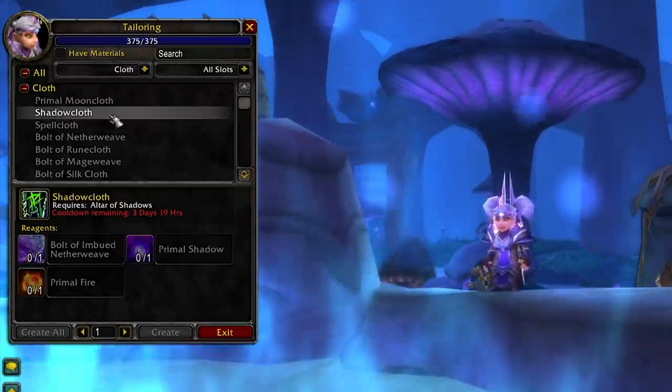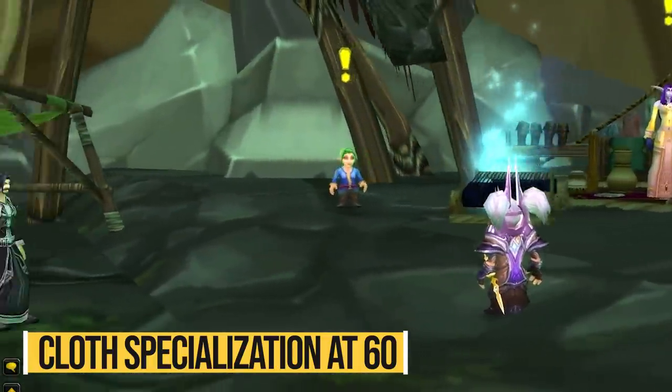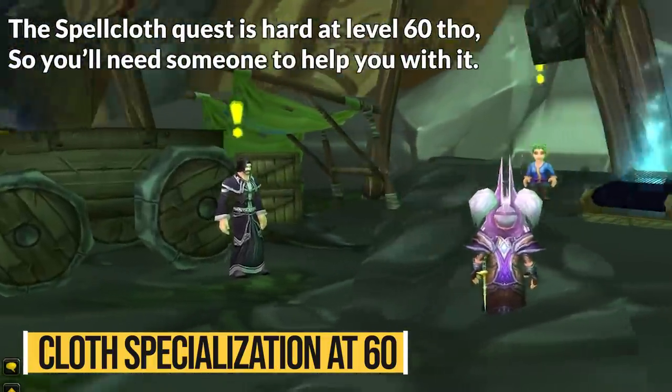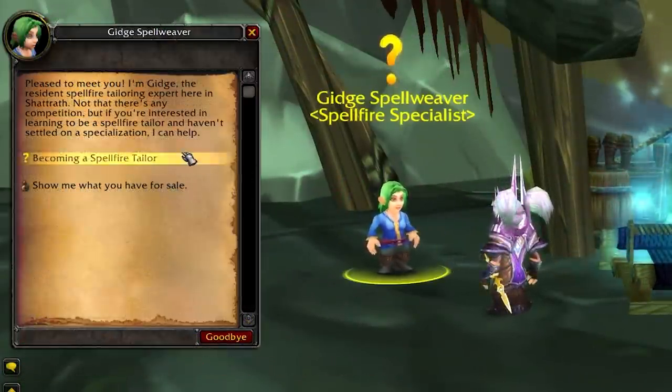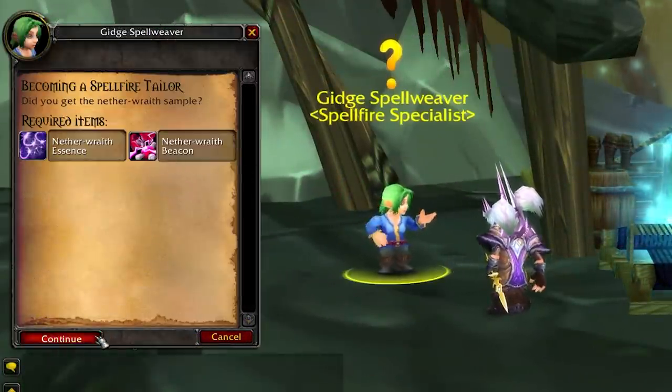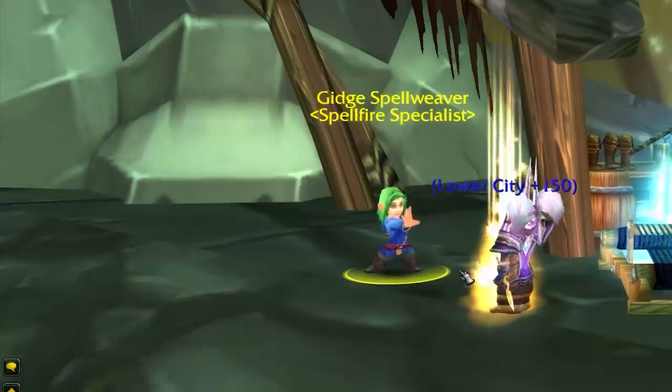Small bonus tip: you can actually do the specialization quest for tailoring as early as level 60, as opposed to level 68 for alchemy. A lot of you brought this up on one of our previous videos, so thank you for pointing that out — I actually thought you had to be level 68 for tailoring too.